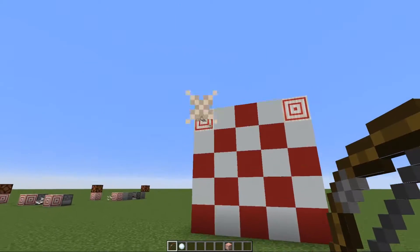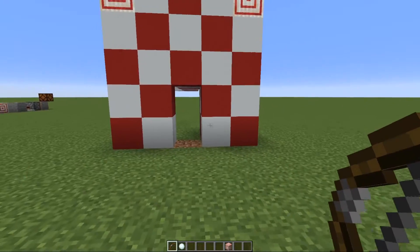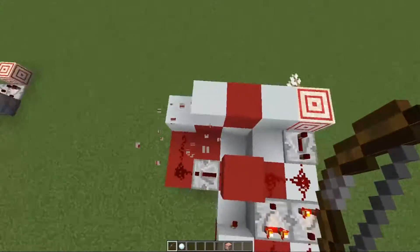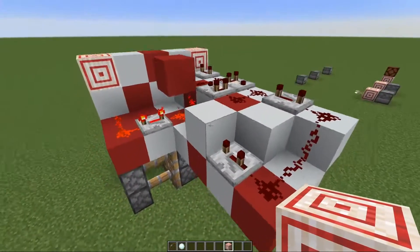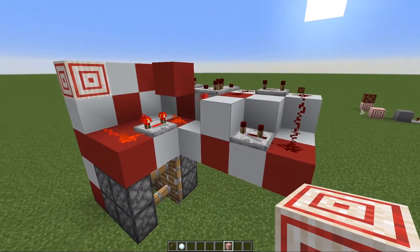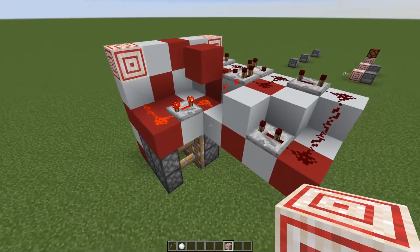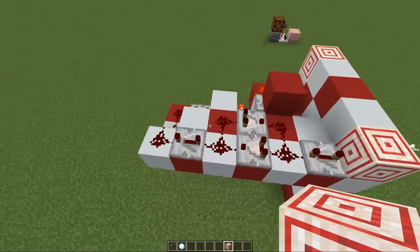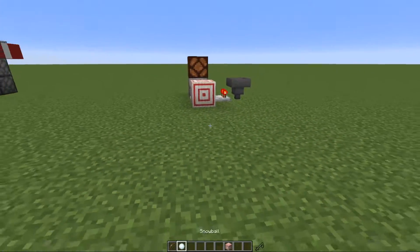People have been using glitches where the arrows go through blocks onto pressure plates and things, but this thing is perfect. Of course this target block right here doesn't do anything — it's just there for decoration. It's a simple piston door, and this is all of the redstone that goes into it. I'm sure it could be compacted even more, but that's all I could come up with — I'm not a very good redstoner.